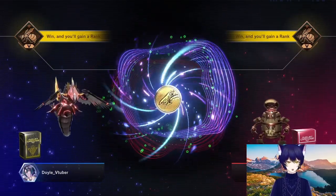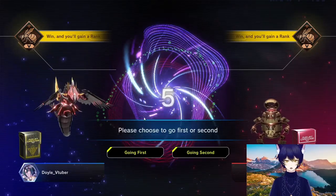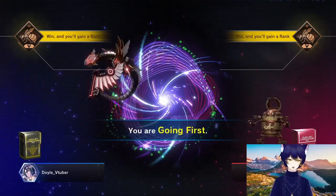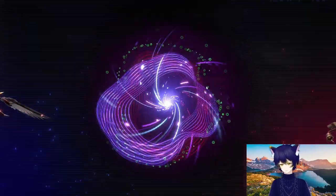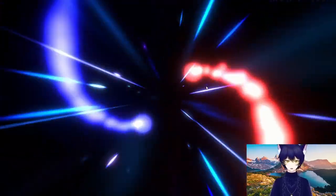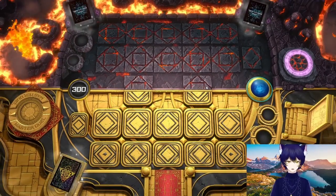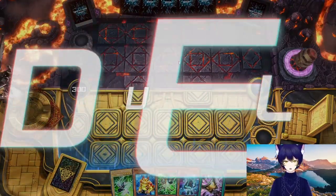First game, another level up game against Fade here. We got another going first roll. Gotta say, very, very happy. It's going to be really helpful to our luck if we keep winning the coin flip. In person, it's more of a dice roll. I know Master Duel does coin flip just to keep it simple.